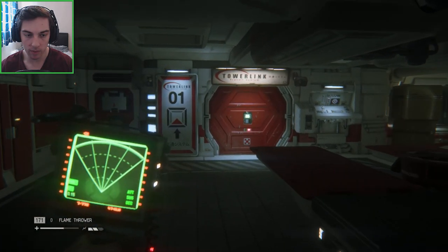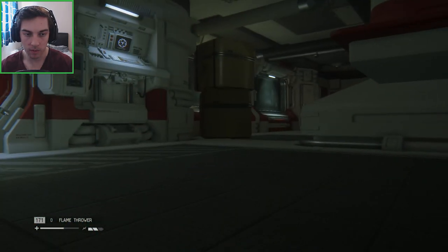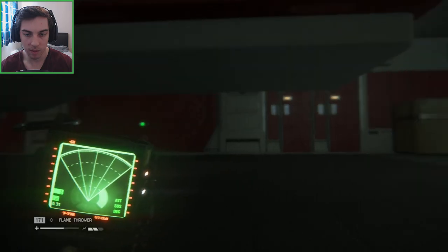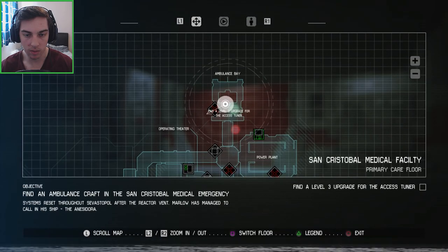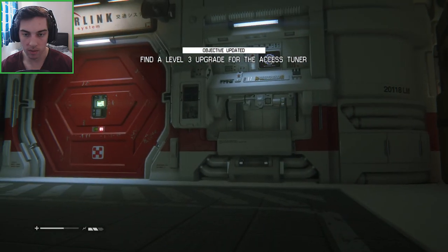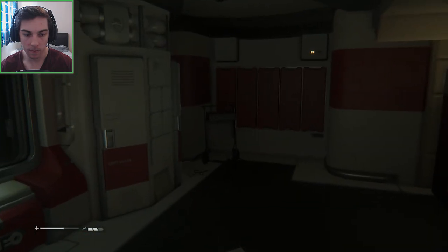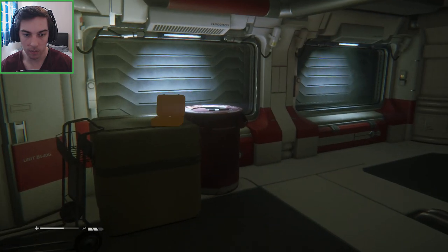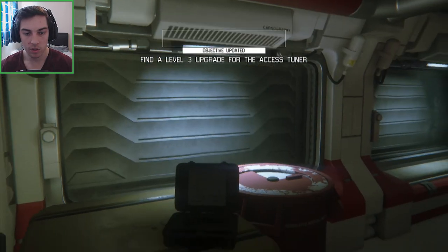I think the alien's above us in the vents. There's a door we can access here - we're going to open it. Oh, my access tuner isn't powerful enough. There has to be a - find a level 3 upgrade for the access tuner. It's in this circle on the map so it's either in this room or just outside that corridor, not far. Just going to hope there are no vents in here that the alien can drop into. There we go, this is it!